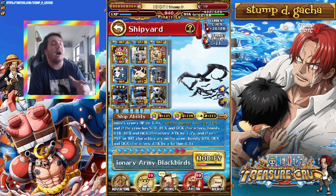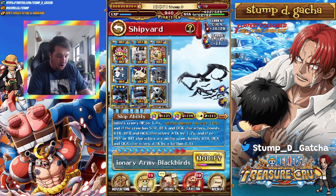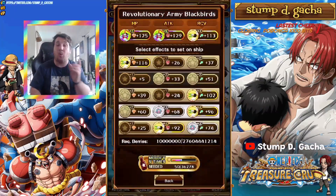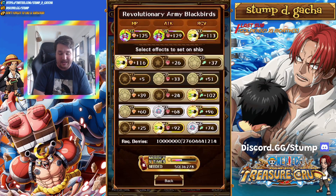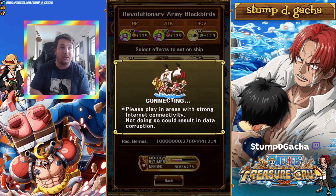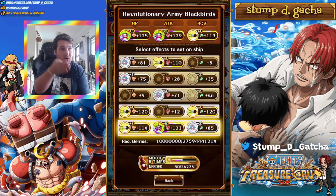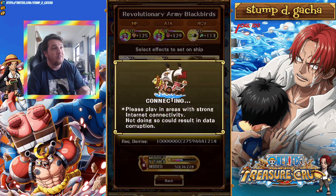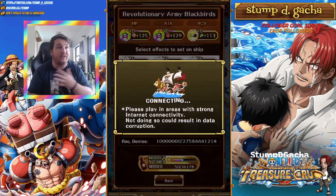These buffs are very powerful. However, getting the 5-5-5 is very, very expensive and costly. Every time you hit the modification button — you get 1 free every single day, by the way — it brings up a row of 5 that you can select. It will overwrite the effect you already have. To get level 5, you need 121 in the stats of HP, attack, or recovery. Anything from 90 to 120 is level 4. Ideally you're going for level 4s and 5s. I'm going for level 5s.